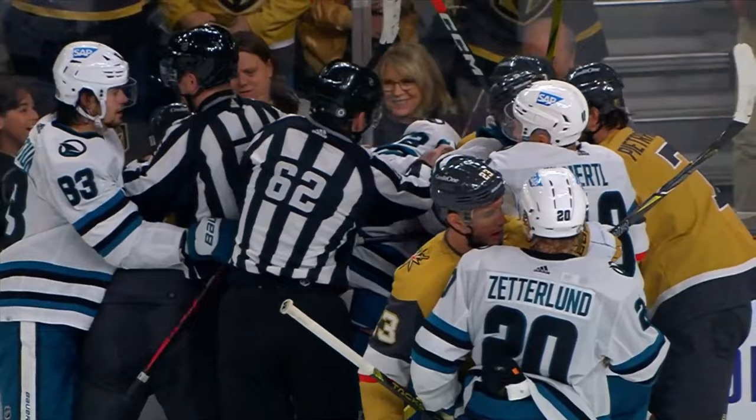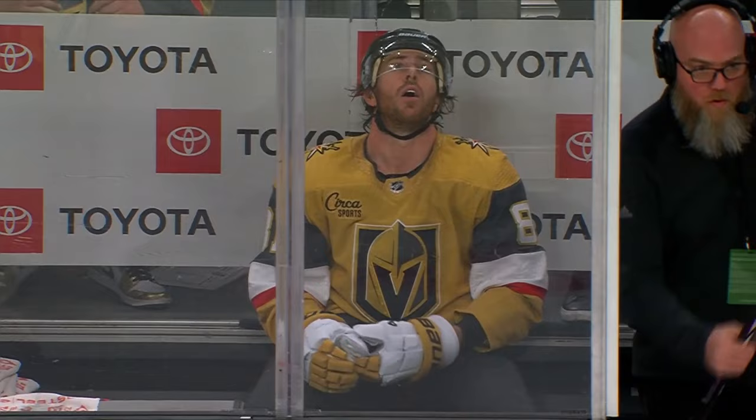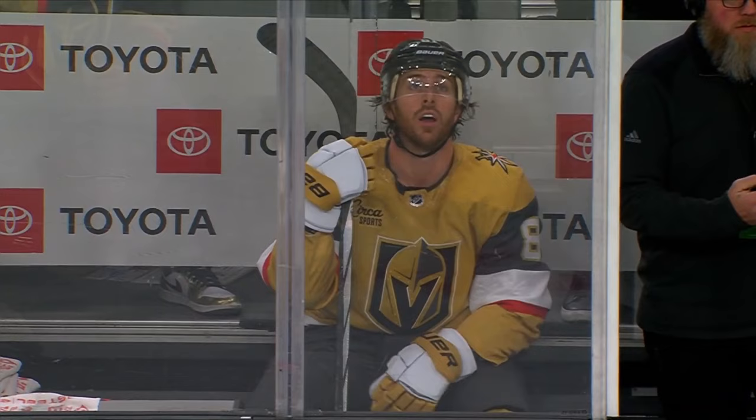San Jose number 72 — two minute minor penalty for roughing. Vegas number 81 — two minute minor for cross-checking. Marchesaw is going to get a cross-checking and a roughing.